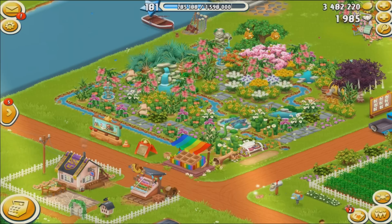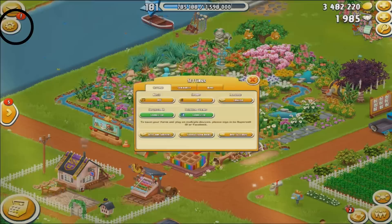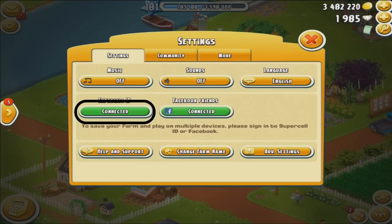This is my main farm, level 181. If I click on the little cog wheel on the left hand side of the screen it will open up the settings menu. You will see here on the screen it says Supercell ID and it is in green and it says connected. So my main farm is connected to Supercell ID with my email address.